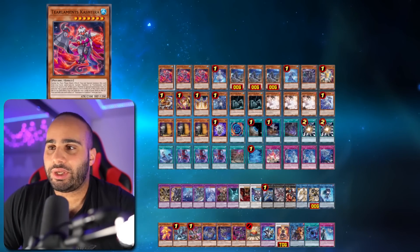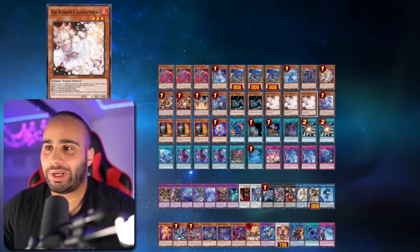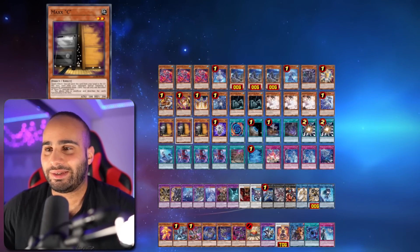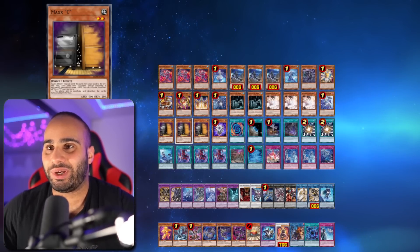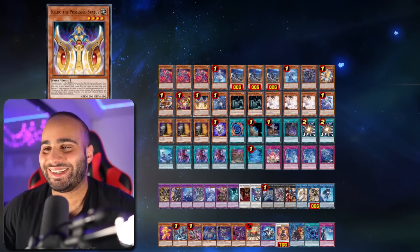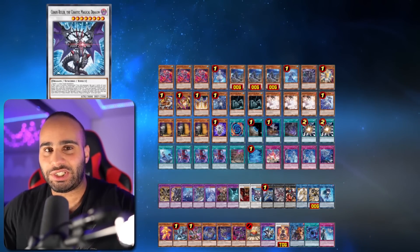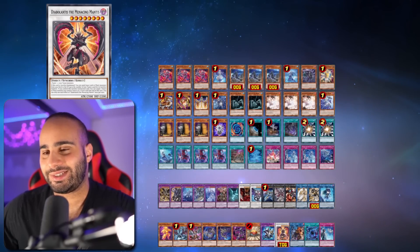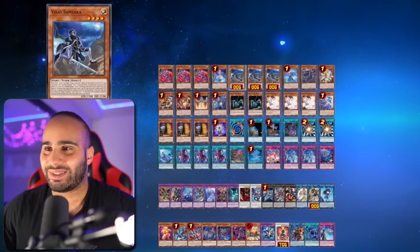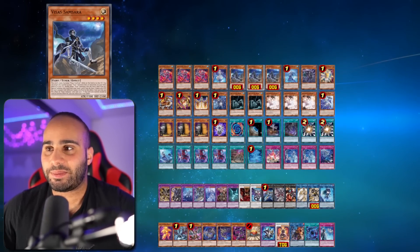Now let's get into the deck profile. Obviously nothing to go over for too long because this deck profile is OCG only. They have Maxx C, they have Ash — Ash is good to negate Maxx C, and Maxx C is a good card because it's arguably the best card in the game, at least among cards not banned in the OCG. I actually think it's one of the best cards to ever exist in Yu-Gi-Oh! But I still believe Magical Merchant is better, and Level Eater is also a really stupid one. We're playing three Tier Laments Cashtira, one of every other Tier Laments monster because they're all limited, and three of your broken starter: Visa Samsara. This card is cracked.